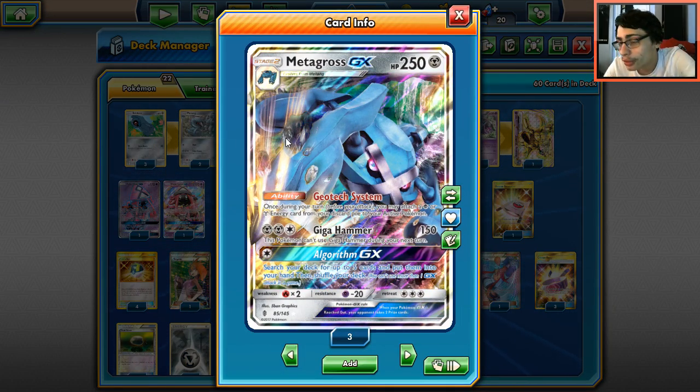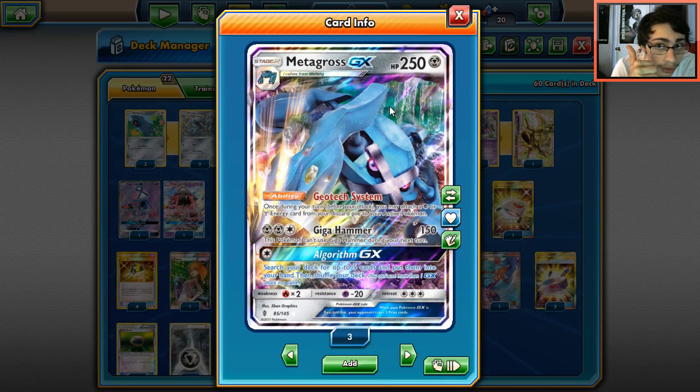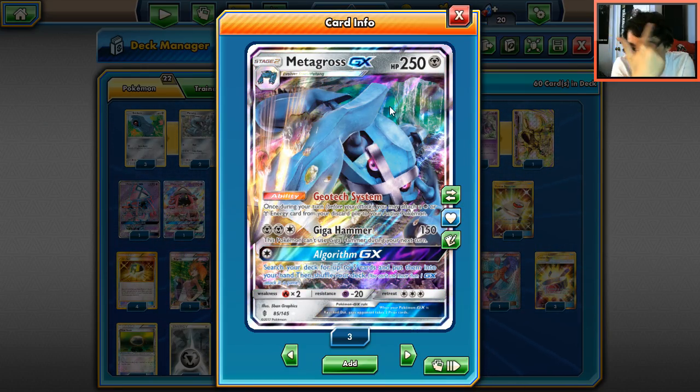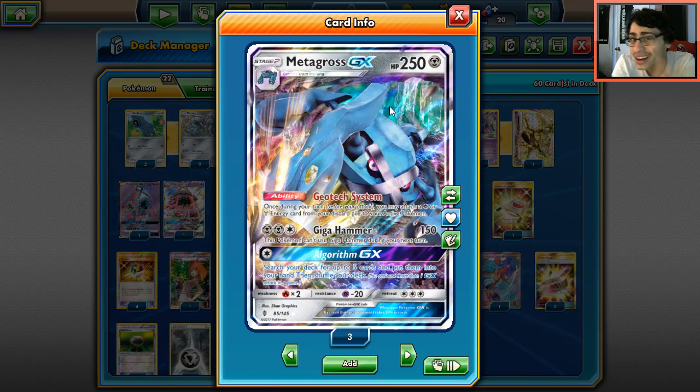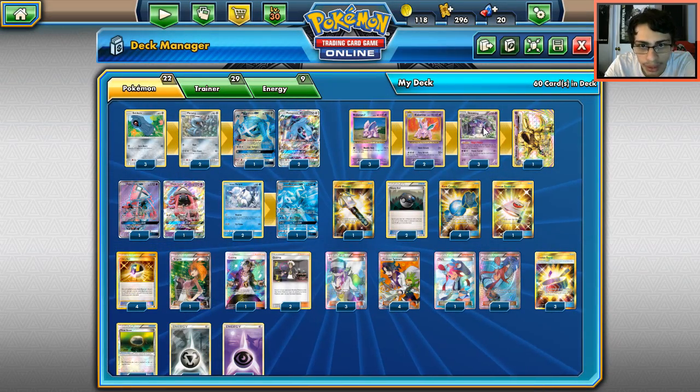Metagross GX has the ability Geotech System: once per turn before your attack, you may attach a Psychic Energy or Metal Energy from your discard pile to your Active Pokémon. So you just build up Nido King with Metagross GX's Geotech System. Metagross is also a Metal type, which gives you better matchups against Gardevoir — and Nido King as a Psychic type one-shots Gardevoir easily and also goes through Ninetales.